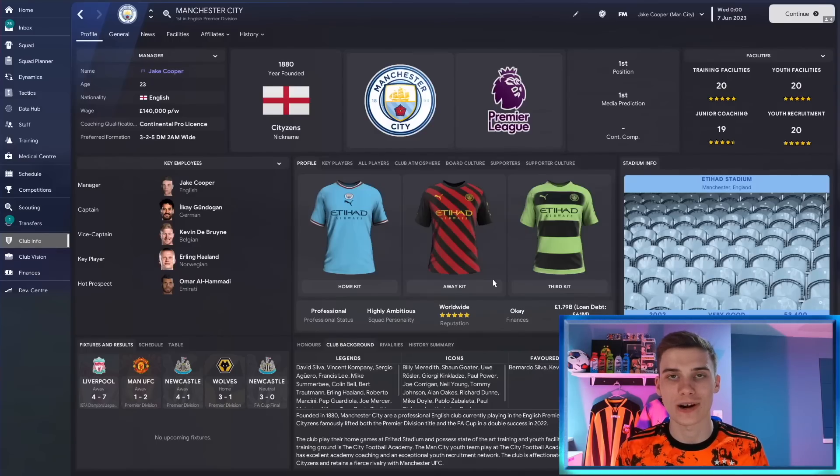Welcome to the video everyone, I'm Jake for FM Scout. Today we'll be looking at a fantastic tactic made by Knapp that's inspired by Pep Guardiola's current Manchester City team. A few disclaimers before we get into it: firstly, I'm going to suggest a few tweaks you could potentially make to this tactic. Second, this tactic is inspired by Pep's current style but it's not an exact replication. Third, you're going to see testing with Manchester City first, but we've also tested with relegation teams and non-league teams.